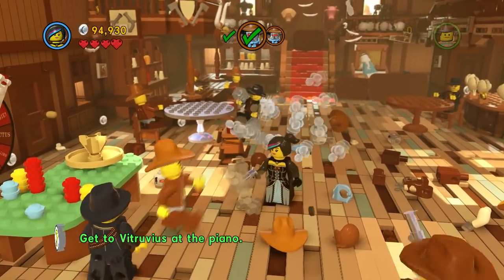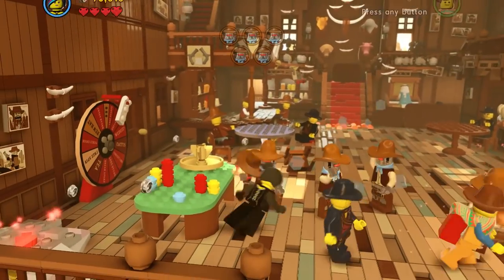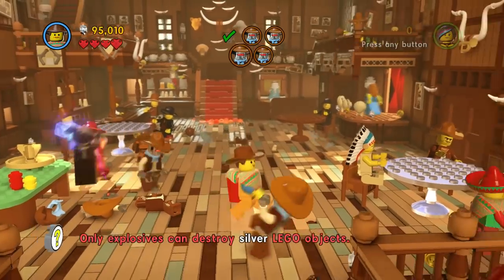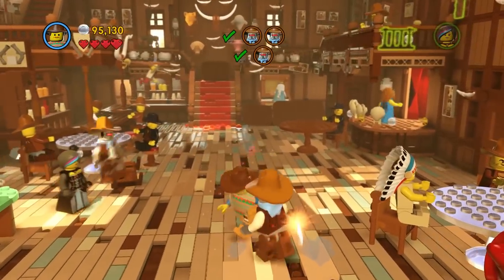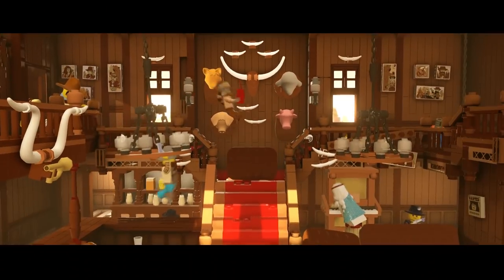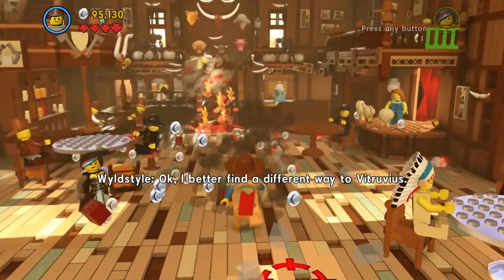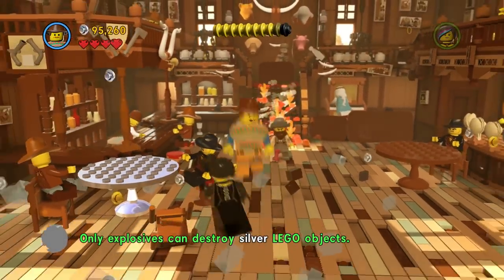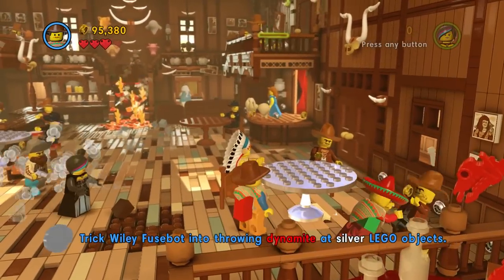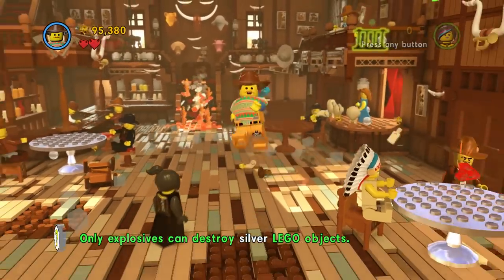Into the saloon. Remember in the movie how they're looking for Vitruvius? Oh, there he is - he's playing the piano! Everything is awesome! We got that, we need a few more. He's really clumsy. We think that's fire again. The bartender - and we got to trick him into hitting these, using the diamond to hit this. See, he's gonna hit it now.